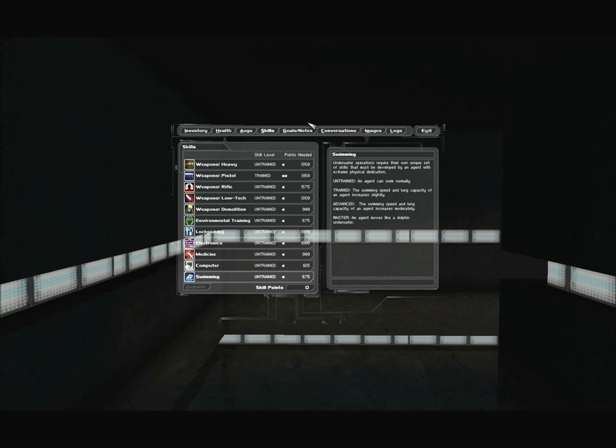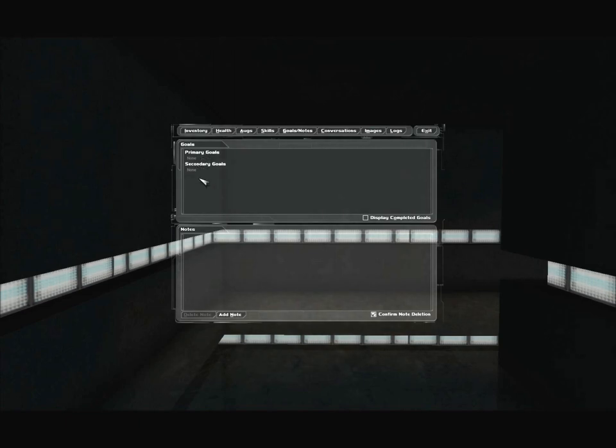The final skill is swimming: underwater operations require their own unique set of skills. Untrained: an agent can swim normally. Trained: swimming speed and lung capacity increase slightly. Advanced: increase moderately. Master: an agent moves like a dolphin underwater. Raising swimming is pretty useless — you can just use rebreathers anytime you need to swim a long way. With all the skills covered, let's move on to goals and notes. Right now we have no primary goals, no secondary goals, and no notes. Worth noting that you can write your own note at any time.